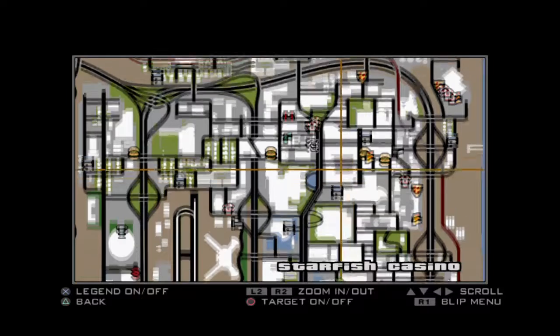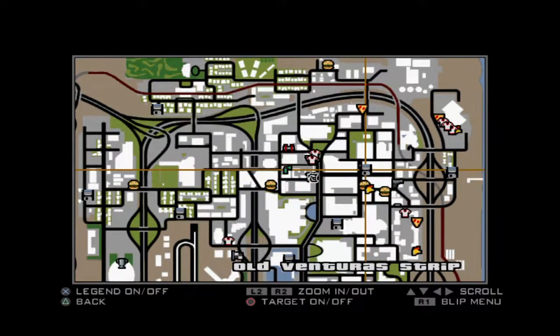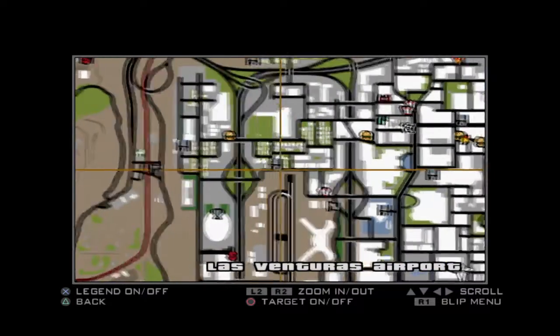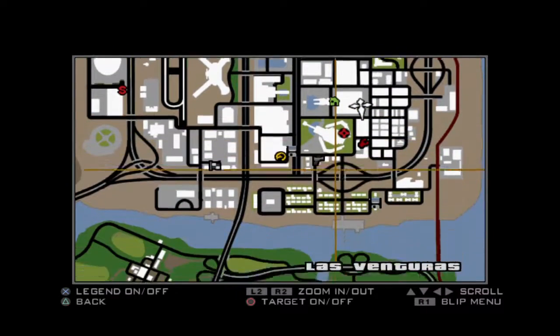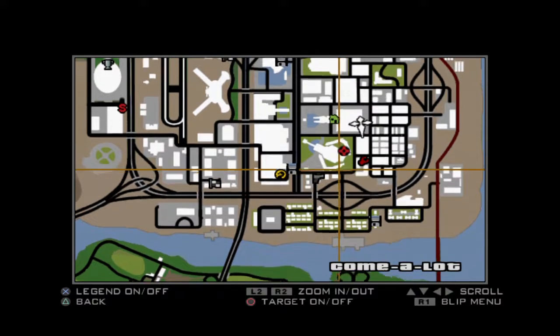I bought pretty much every safe house now. A lot of them off-cam before I started these horseshoes — I bought that one, this one, that one, and that one all off-cam. Right now I've only got this place left to buy, so I'll just come back for that one. That's pretty much everything I covered in the last video.